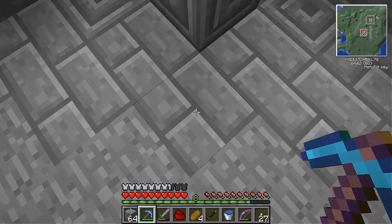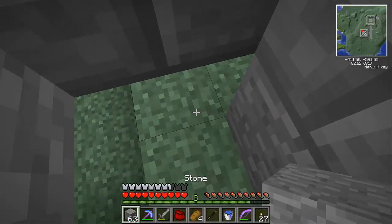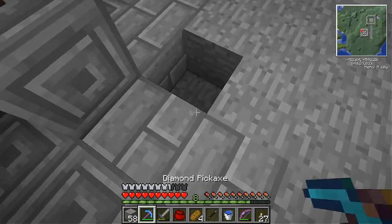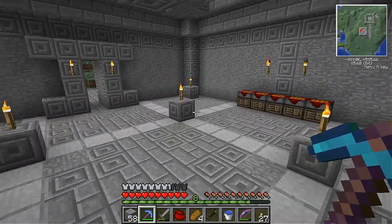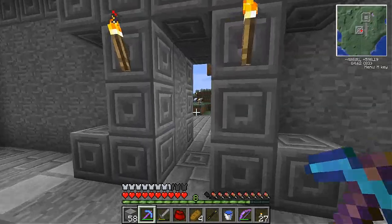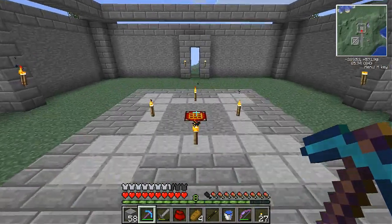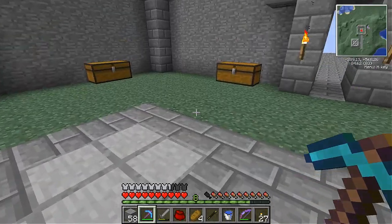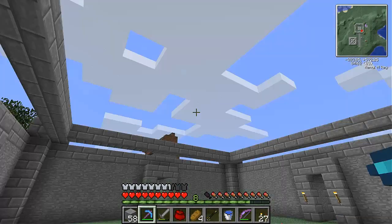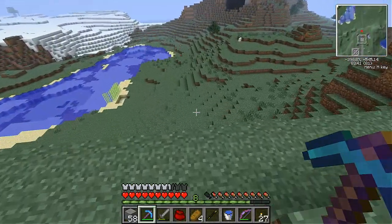First things first, we're going to need to get a few things such as actual bricks. Let's get stone bricks over here. We're going to need to move that light, and we're going to need netherrack here for a fire. Eventually we'll put it to a Hapache — is it a Hapache or a Hapache? First things first, we're going to need some netherrack. Let's check if we have any netherrack. If not, we're going to have to check in the nether. We don't have any netherrack — we're going to have to go find some.